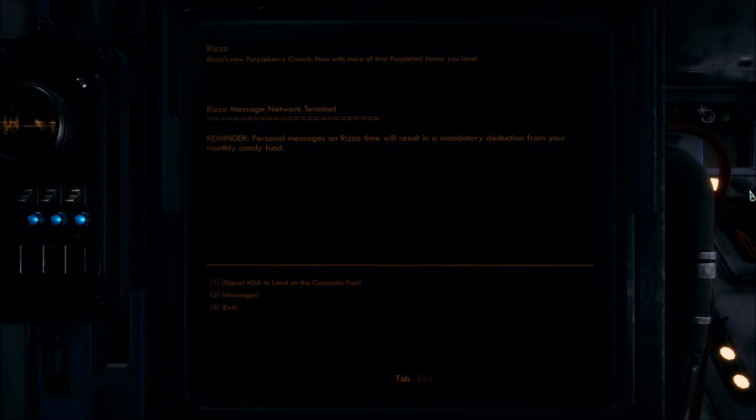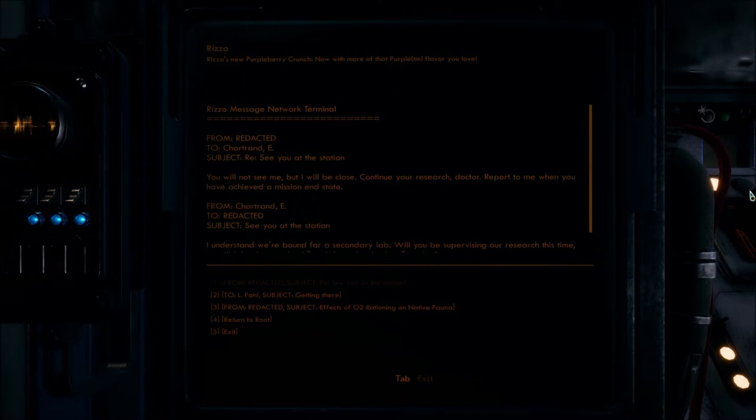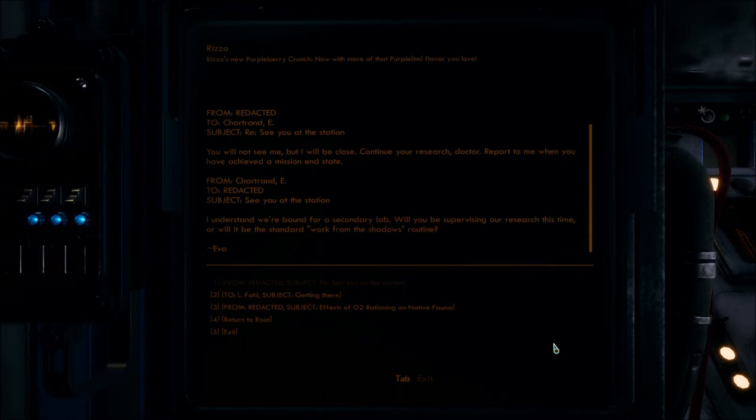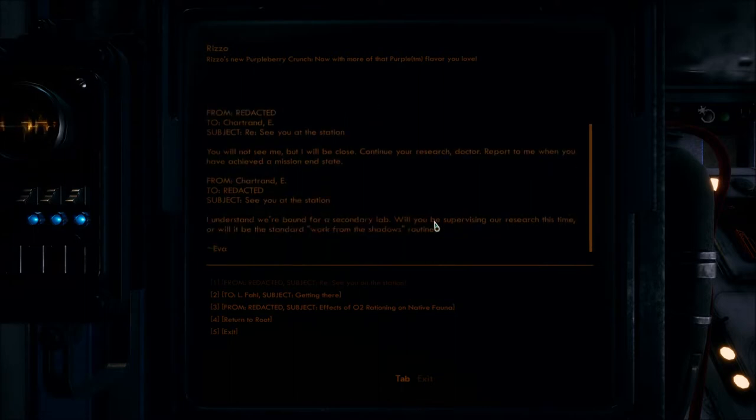Rizzo Message Network Terminal. Reminder - personal messages on Rizzo time will result in a mandatory deduction from your monthly candy fund. Let's read the messages. Message from Redacted, subject: see you on the station. To E. Chartrand: you will not see me, but I will be close. Continue your research, Doctor. Report to me when you have achieved a mission end state. From E. Chartrand: I understand we're bound for a secondary lab. Will you be supervising our research this time, or will it be the standard work from the shadows routine? So it's Eva Chartrand.